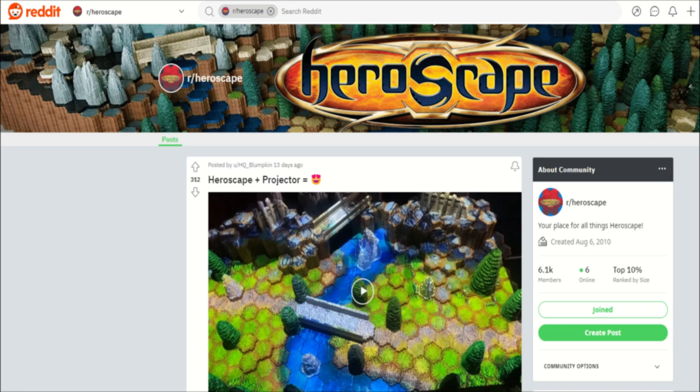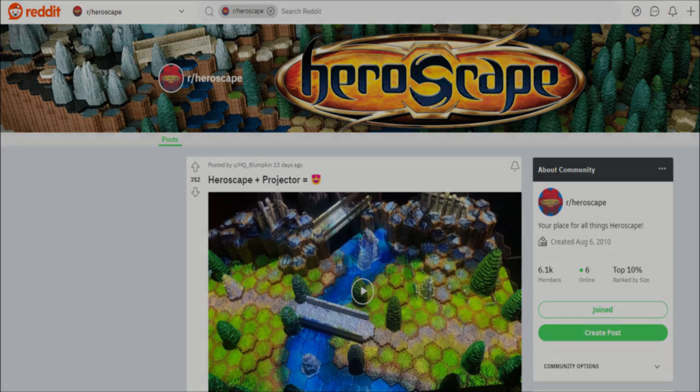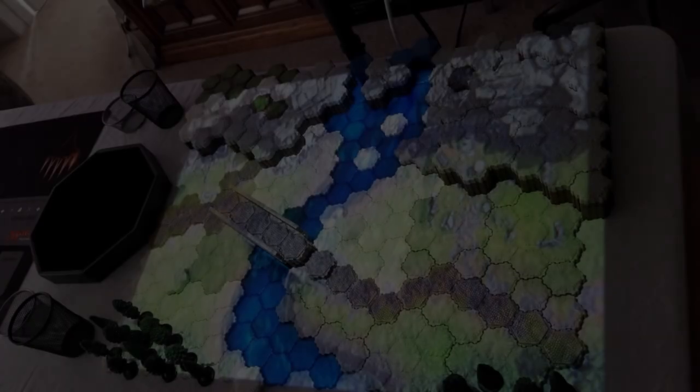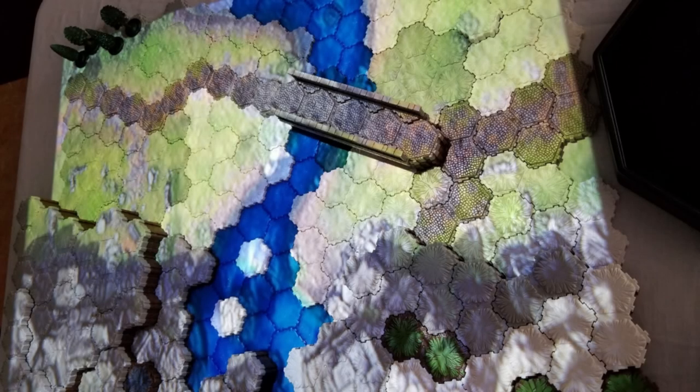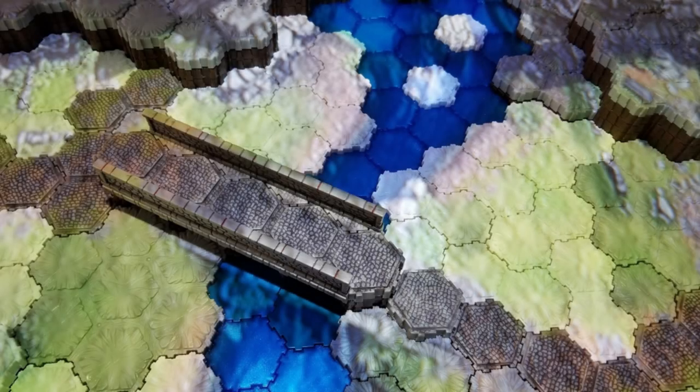HeroScape plus Projector equals Heart Eyes Emoji. Seeing that post really made me remember back in the year 2020, at the onset of the pandemic, one of the early games that I did with my wife where we used the projector layered on the set of HeroScape tiles. Back then, I didn't have as many tiles as I do today, so the map wasn't as complete as it is here in the final product.